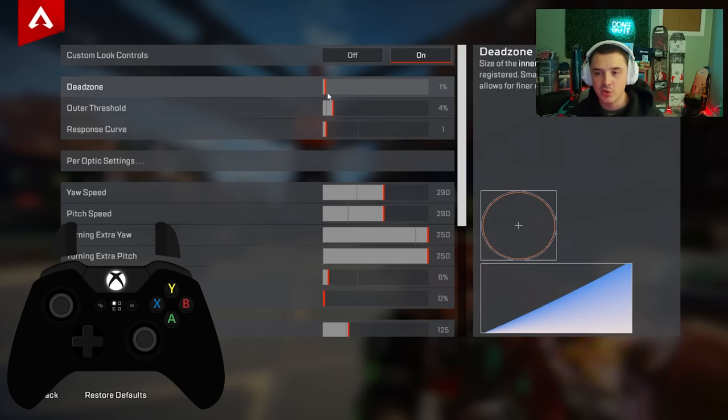I play between one and three percent dead zone and will never go above three percent — at that point you're losing too much control. Playing on zero percent also isn't the best because every tiny movement, intentional or not, will register in game.